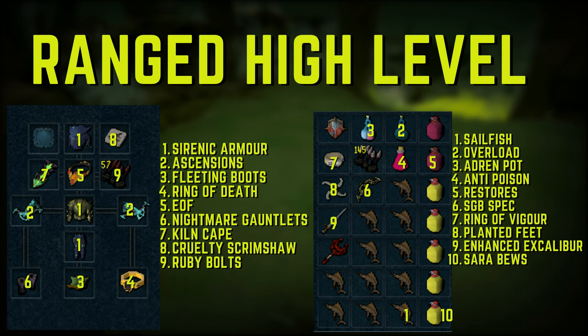For the ranged high-level setup, we have full Sirenic armor with Ascension crossbows. Enhanced Devoted is very useful at Araxor. We have Fleeting boots, which help to Rapid Fire while moving — really nice since you'll be moving a lot. We have the Ring of Death — you do not want to use Reaver's Ring here as you don't have 100% accuracy. Essence of Finality is very good here. Nightmare gauntlets are good since you cannot poison Araxor, so you wouldn't want Cinderbanes. Kiln cape, Cruelty scrimshaw, and Ruby Bak-riminel bolts round out the setup.